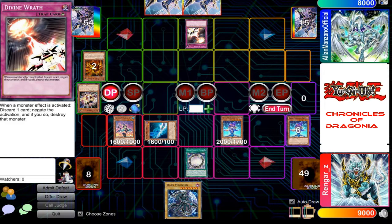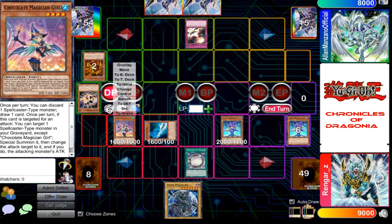Divine Wrath activates when you activate a monster effect. I discard this card from my hand to negate its effects and destroy it.